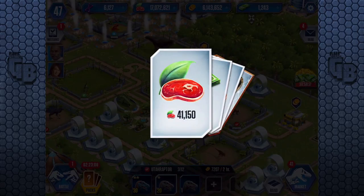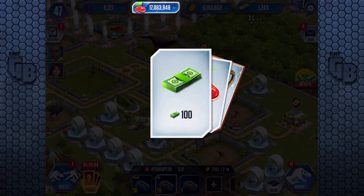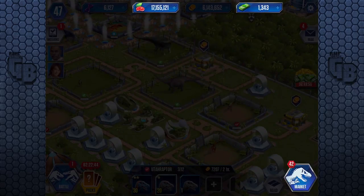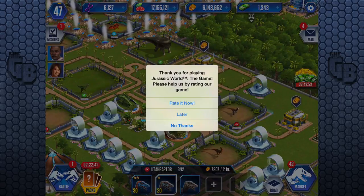I'm kind of glad I got 17 million food now if this is really hard. The books you get are much better - you get 100 instead of 10, that's awesome. I want to know what you get in a legendary pack. I'm curious - let's buy one. 41,000 food and a Diplodocus! We have not had a Diplodocus before.